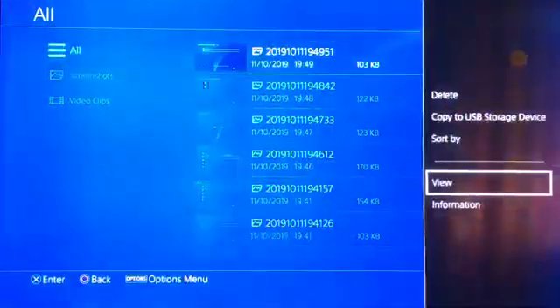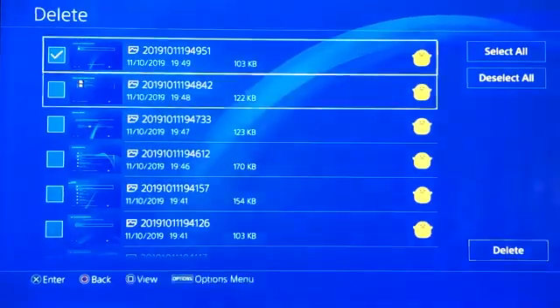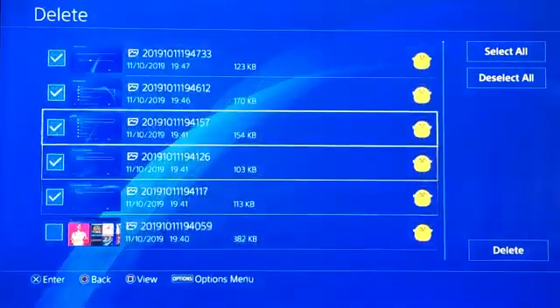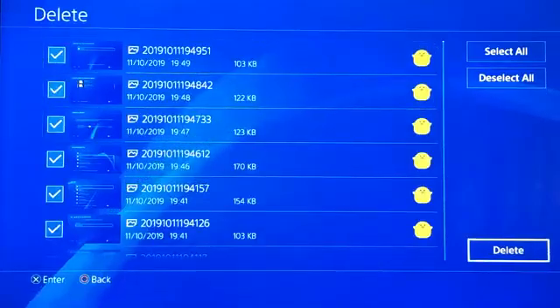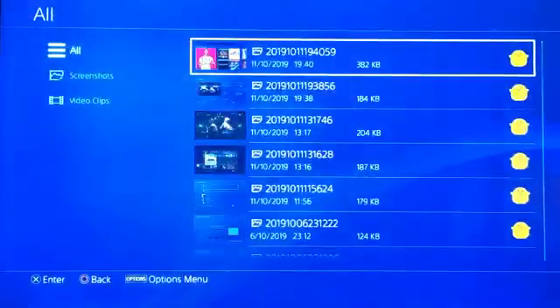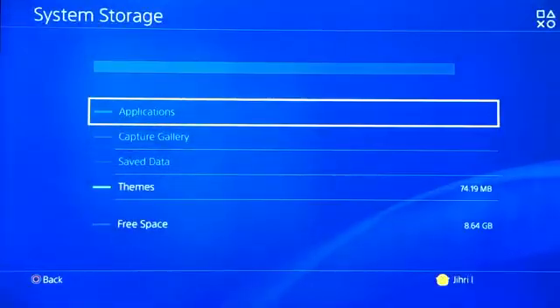What you want to do is don't press on it, just press start, then delete. Now you can select all of them and delete them at once — just press delete. This is the same for applications, you can do the same.